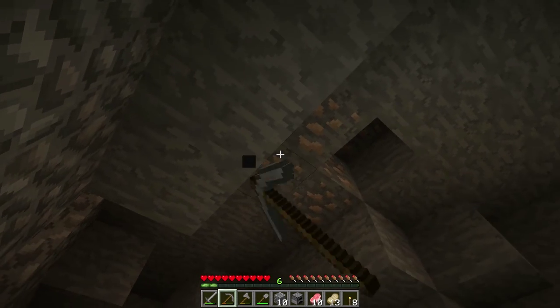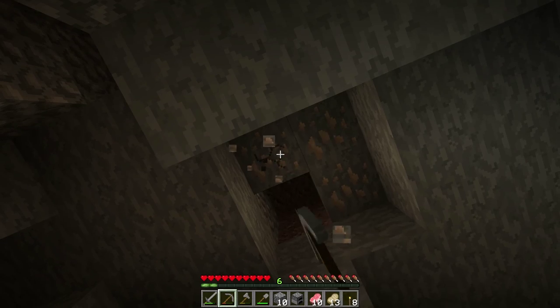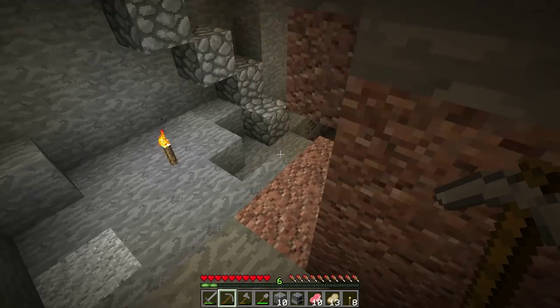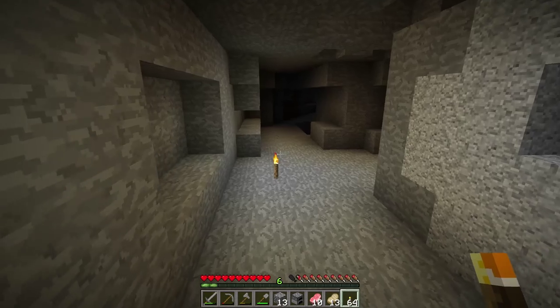Our first objective when caving is to find iron. Iron ore is found in caves randomly in small groups — here's what it looks like. We will want to collect as much iron as possible; it's what we'll use to make better tools and armor. Try to collect about 30 blocks of iron ore — that should be a good amount to get started.